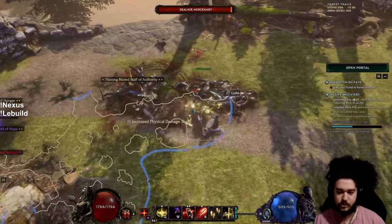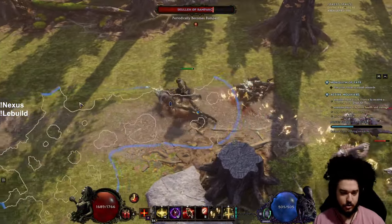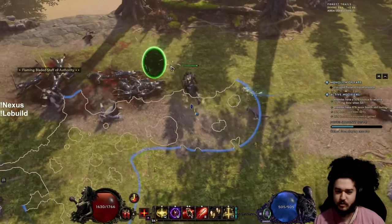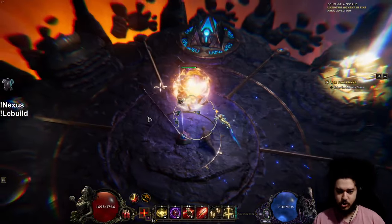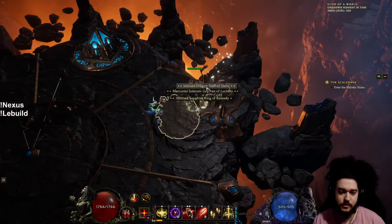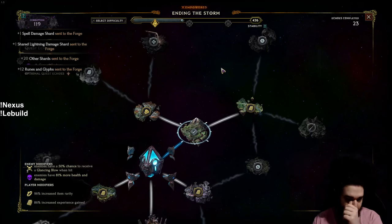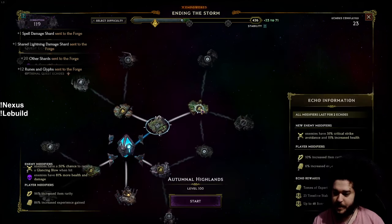Just working on my filter a bit — I sort of just update it as I go. I think later today I'm probably going to turn off all rare items because I don't really look at rare items at this point. I pretty much just look for the affixes on my filter and exalted items, since exalted items — the purple ones — have the highest potential to craft on.